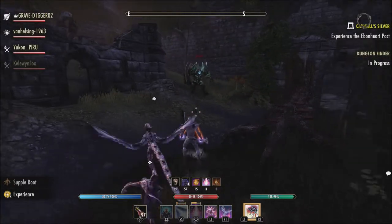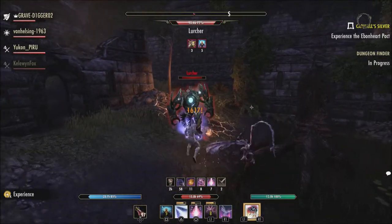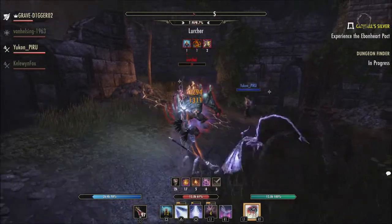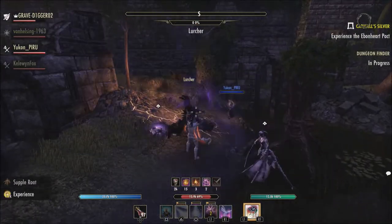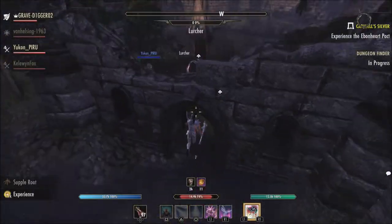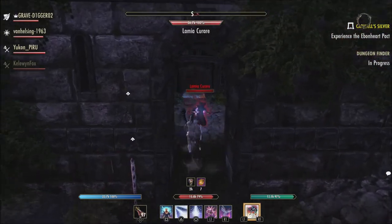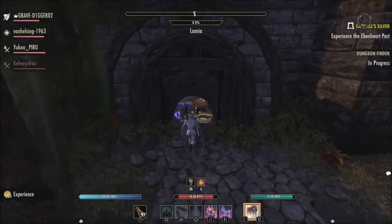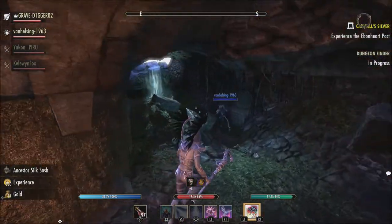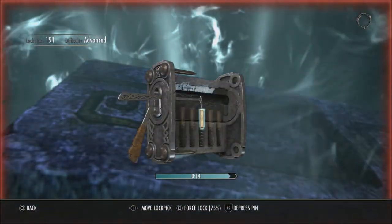First of all, you have Chimera's Rebuke, which is a set that's going to add, for two items, 1096 maximum magicka, three items adding 1200 maximum health, and four items adding 1096 maximum stamina. The five-item bonus: gaining resources from a fully charged heavy attack also restores 2363 of the gained resource to the three allies nearest your target, which does sound kind of interesting.